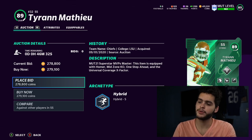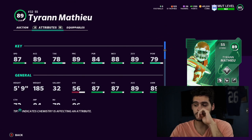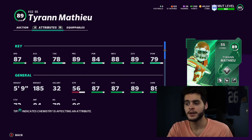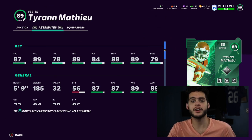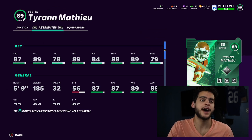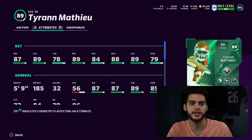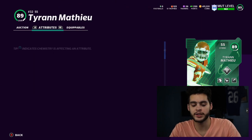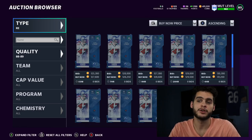Tyron Matthews is so great because he gets the man coverage, zone, and play recognition thresholds — those are crazy. Powered up, he'll get over 90 zone, over 90 man, and over 90 play rec, making him a top-tier versatile defender. His speed will be 88 and his acceleration will be 90. You can play him anywhere — box, nickel corner, deep safety — he's great for moving around the field.